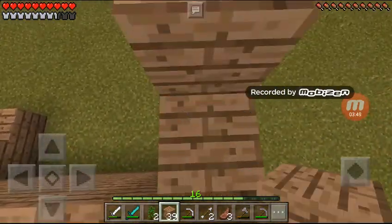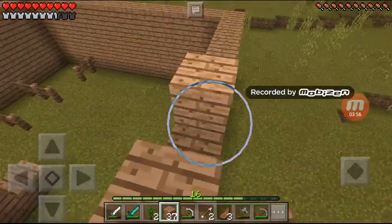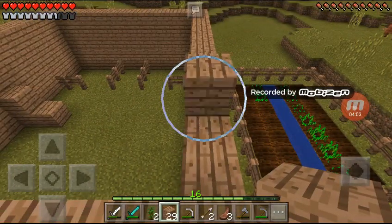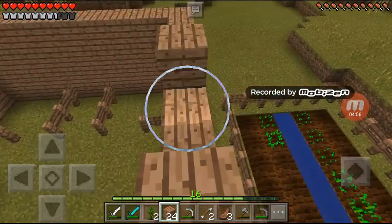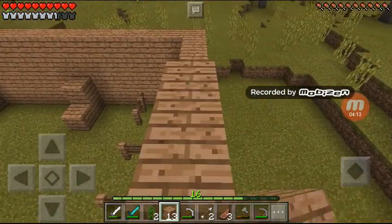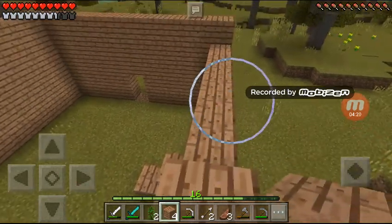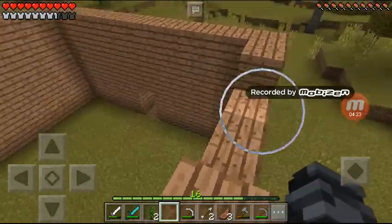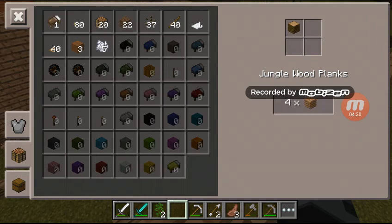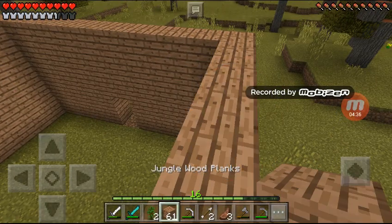Now I'm going to build the slanted roof — it'll probably be like stairs but taller. Leave a comment if you want me to put stairs on it. I'm at four minutes right now and I usually go to 15, so I have about 10 minutes left. I'll probably put stairs on the top just to make it a bit more slanted. I need to make more wood — I already had some extra.